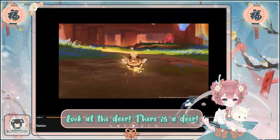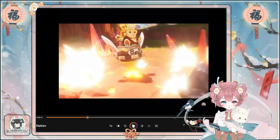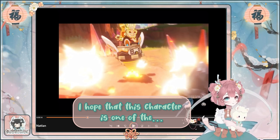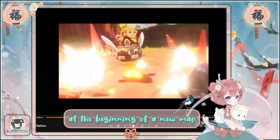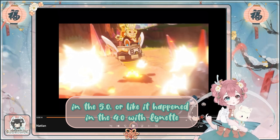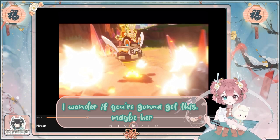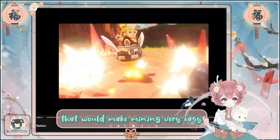Look — there is a deer! We also get to mine pretty easily, it seems like. I hope that this character is one of the initial four-stars. You know, when they give you those initial four-stars at the beginning of a new map — like in 5.0, or like in 4.0 with Lynette, or Colleen in 3.0 — I wonder if you're going to get her with the same kind of event. It's possible, but that would make mining very easy.